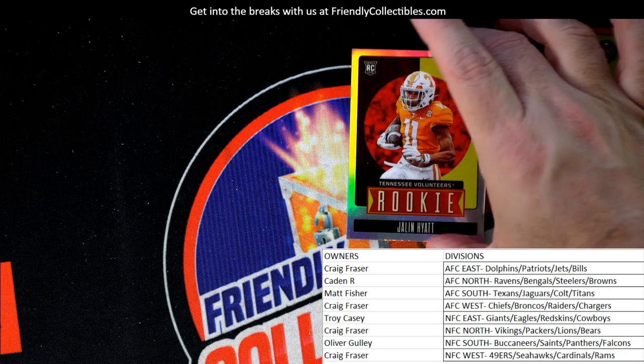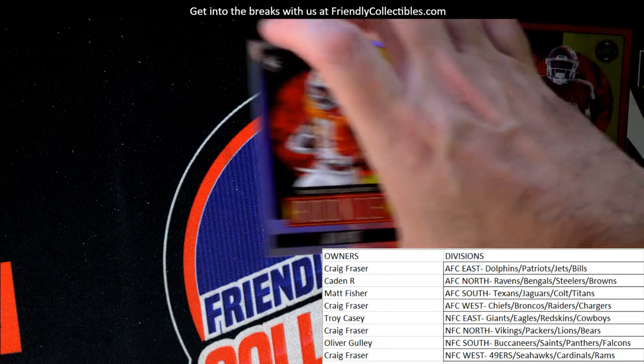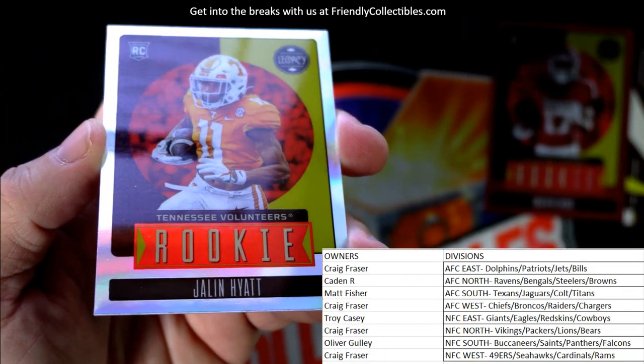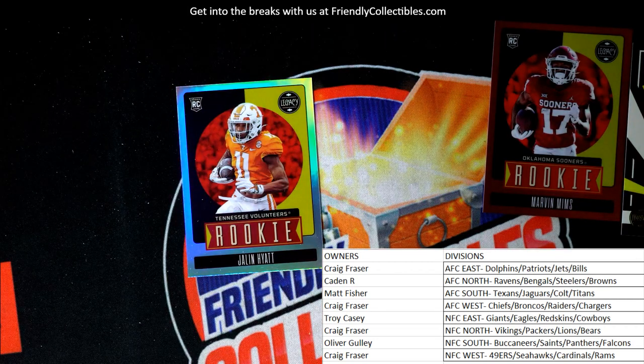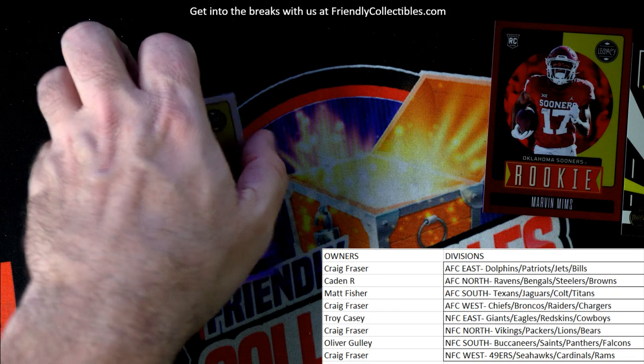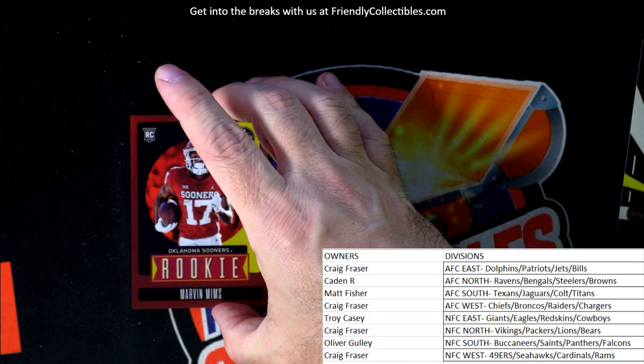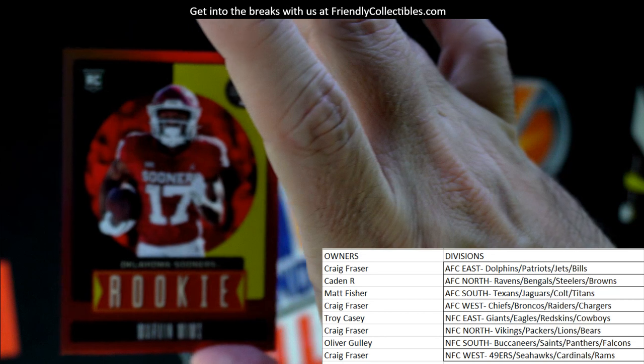Next we're going to look up Jalen Hyatt - see where he goes. He goes to the New York Giants, NFC East. Troy C, going out to Troy. Then we're going to look up Marvin Mims. He goes to the Denver Broncos, AFC West. Craig F, he's coming out to you Craig.